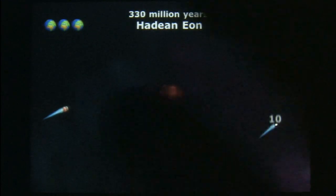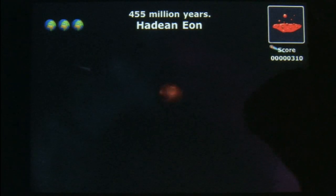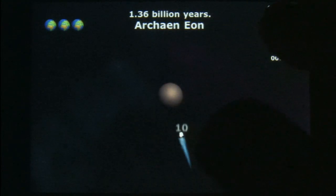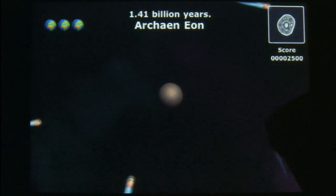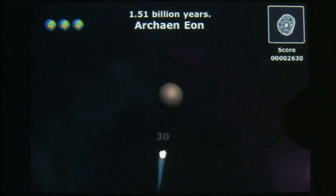Pardon the giant finger on the screen, but that is an accurate demonstration of the control mechanism used to play this game — a human finger, preferably yours. The gameplay in History of the World could not be more simple: you simply tap on asteroids before they impact with the earth.